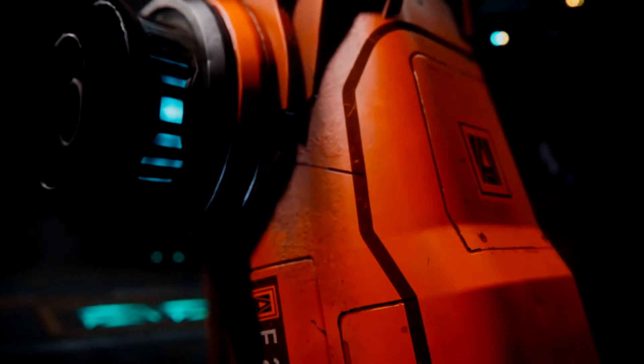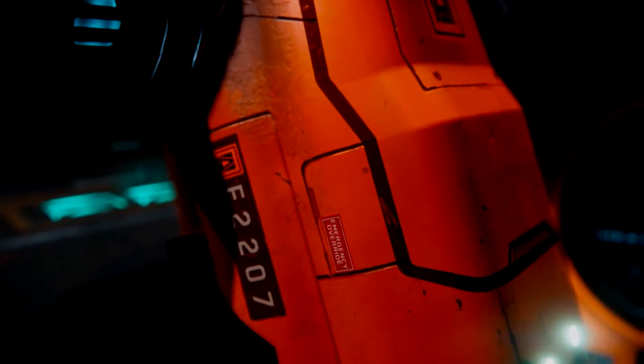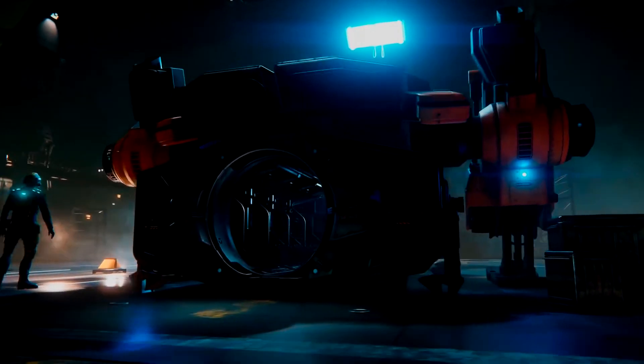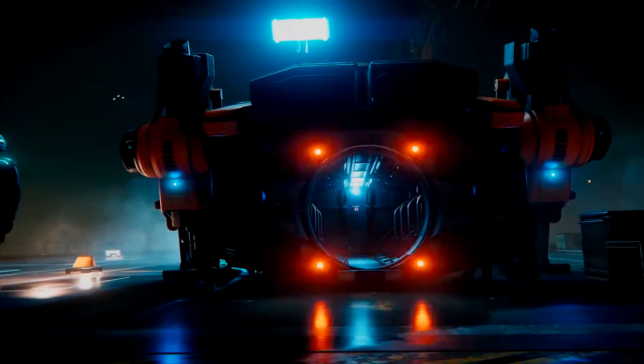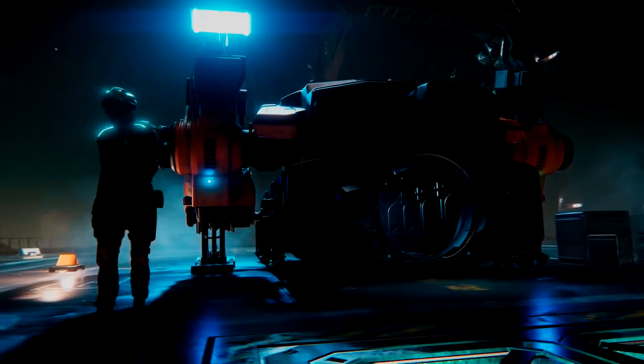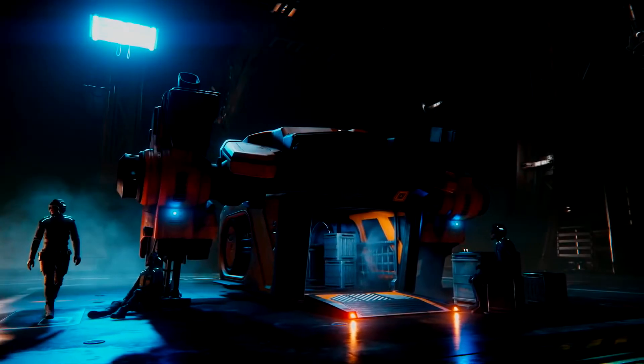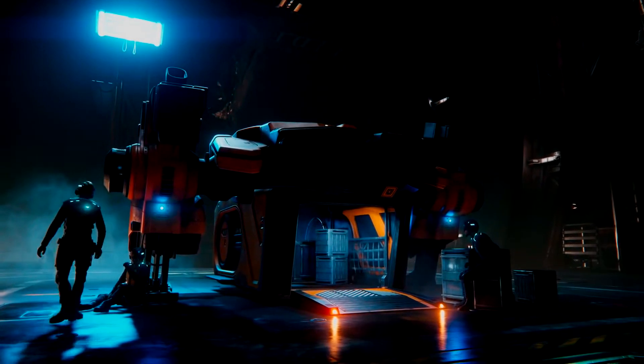Well guys, meet the Argo Astronautics MPUV-1P or the 1C. The logistic workhorse of Argo Astronautics can be used by capital ship owners to stevedore or ferry people from and to their ship. I personally like this little guy because it's one of the few ships that don't have any weapons, so therefore it's a true civilian ship.